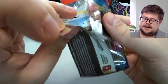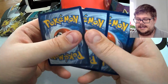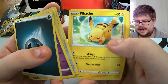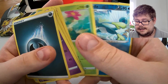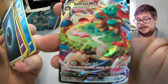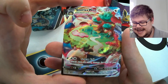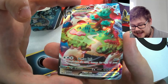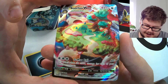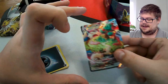Sword and Shield base set — our last pack. Can we get some magic? A Wooloo to go with the Dubwool from earlier? This is it; there needs to be something absolutely amazing here for this tin to beat the Jolteon GX tin. We have a Meowth, Pikachu again, Maractus, Drizzile — and wait, a Snorlax VMAX! Absolutely gorgeous, that card looks insanely good. This tin might have won on this one card alone — stunning.